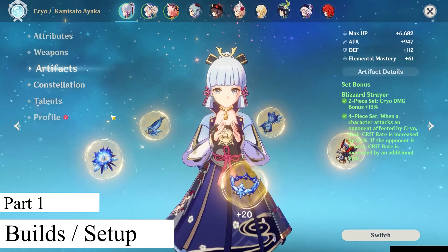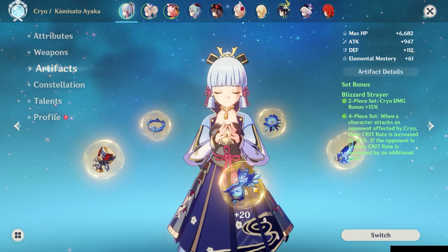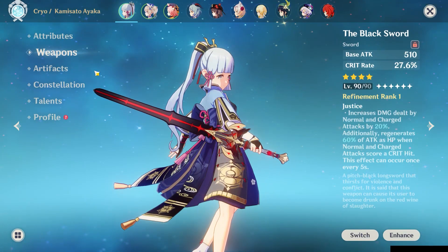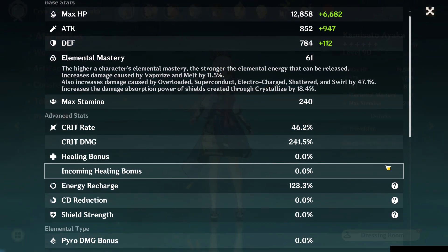Ayaka here will be using the 4-piece Blizzard Strayer, which gives her an advantage of having more crit rate. So it is safe to stack as much crit damage as possible. And especially on a freeze comp, Ayaka here will thrive and deal a lot of damage. Ayaka here will be using the Black Sword, which gives her a little bit of advantage since the passive is always on. She is not over-critting since my crit rate on Ayaka is horrible, but with the Black Sword it's pushed to around 46% — you can see the ratio on screen.